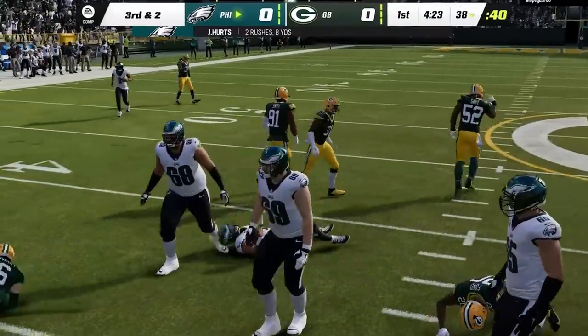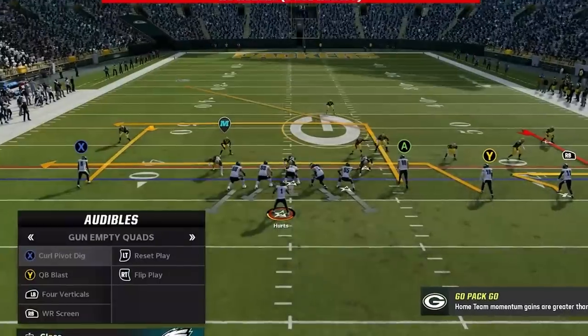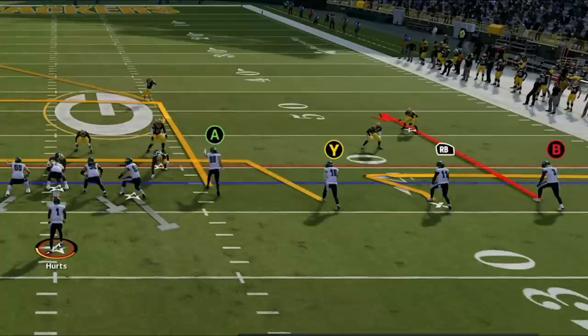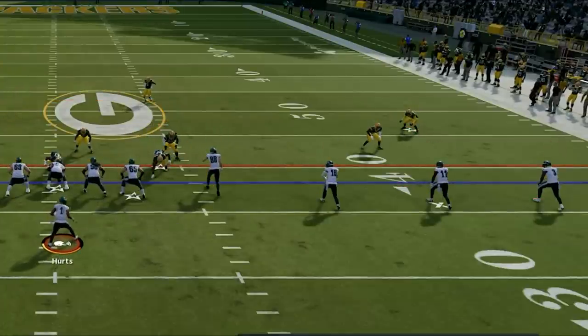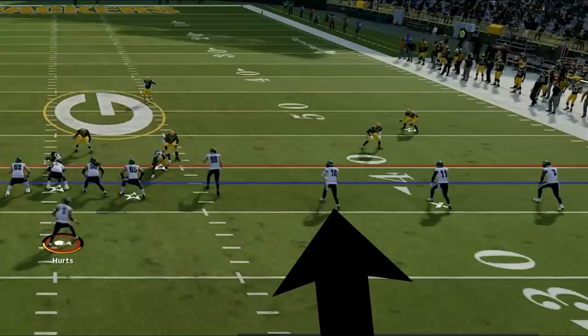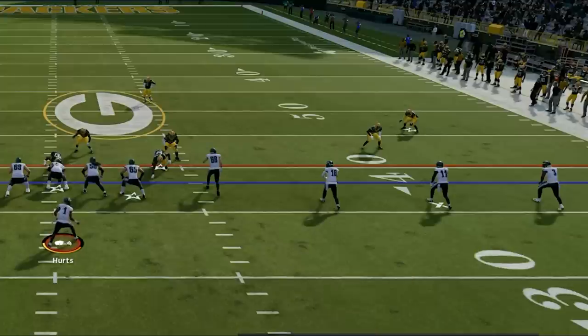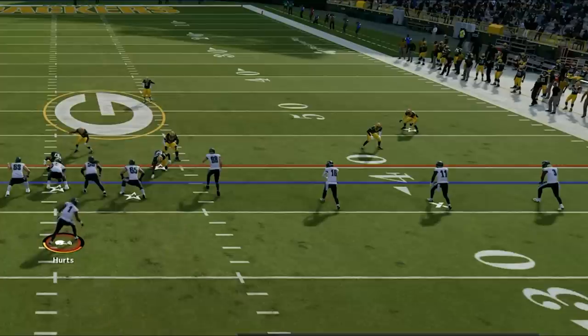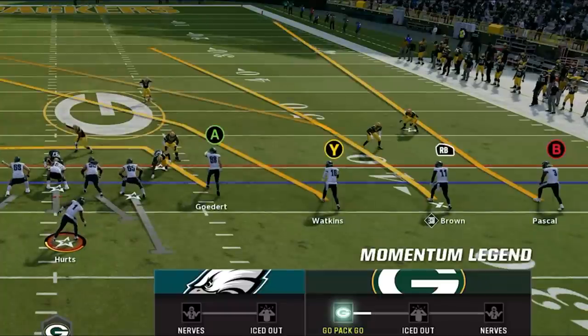I run the hurry up and on the next play he makes the adjustment I've been waiting for — loading up the box to stop the run. Now that he's done this, I look to the receivers, who now have a numbers advantage: 4 receivers with only 3 defenders in the immediate area. This offense is really predicated on this numbers game philosophy — I'm running a true 11-on-11 football offense, meaning the quarterback has to be accounted for on every play, taking away any advantage the defense usually has.